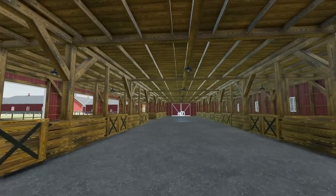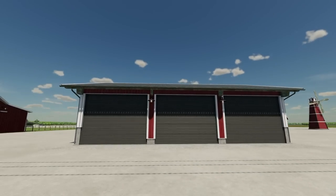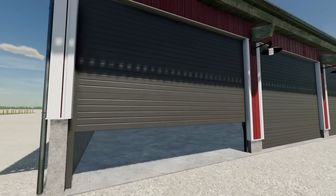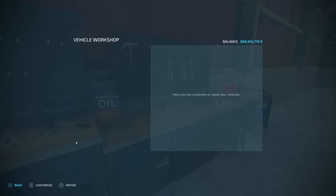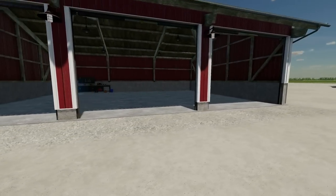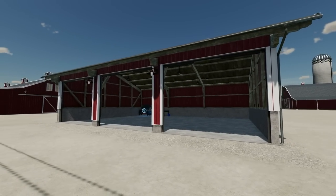Now we move into the placeable items. The first one is the three bay workshop. It has three big doors on the front, all of which do open. We've got a workshop inside so you can select whichever of your three items you need and work on your vehicle. You can also use it for vehicle storage if you want.